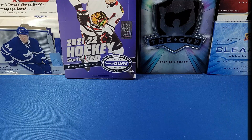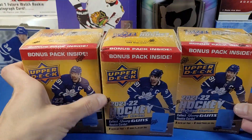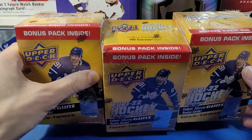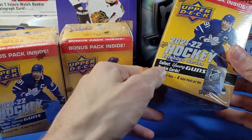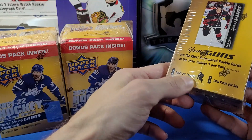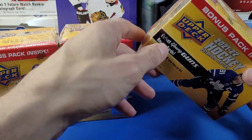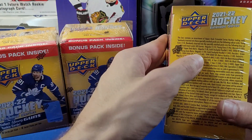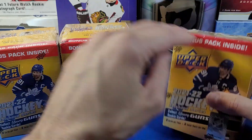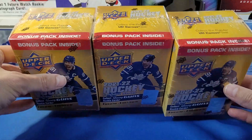Hey everyone, welcome to YG Cards. Today we have three blaster boxes of 2021-22 Upper Deck Extended Series. Each box has eight cards per pack, six total packs per box, and we're expecting about one and a half Young Guns guaranteed per box. The Young Guns odds are one in four, so with six packs, there's not even a guarantee of two Young Guns per box.